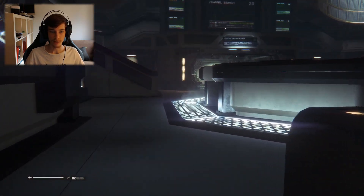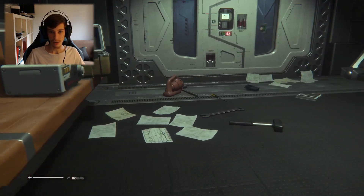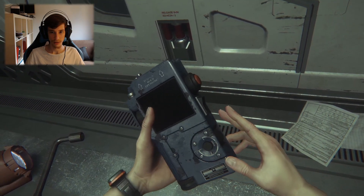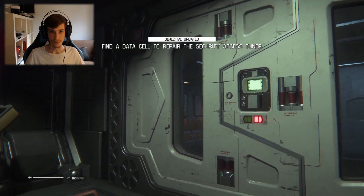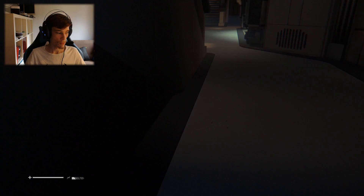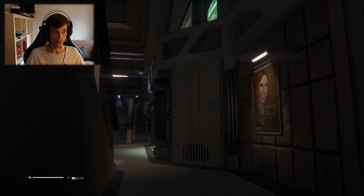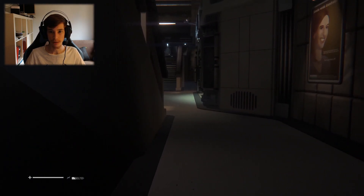There's some more revolver ammo — not that much of it though. Unless it's packs and not just one ammo. I think she's gone so I can go here. It wasn't a human. She was trying to hack the elder's security — circuits are red, easy fix, just need to find a new data cell. Find a data cell to repair the security access tuner. They know I'm here as well, so I need to hide. 'Find her. Kill her.' So maybe I need to go upstairs once they go downstairs.